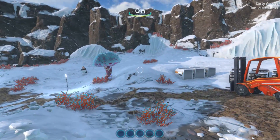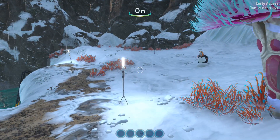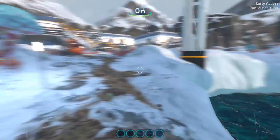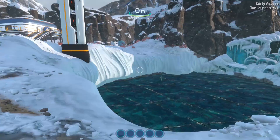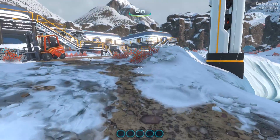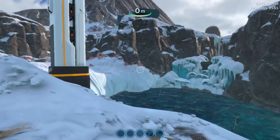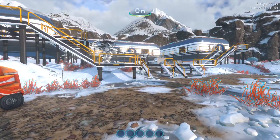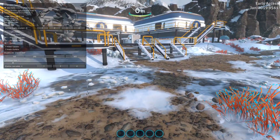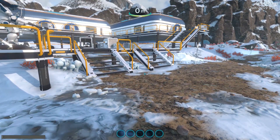If you haven't watched the trailer of Subnautica Below Zero, go and do that right now and then come back to this video because you will see a creature - big, huge, awesome. And to spawn it, it's a little bit of a tricky way. We need to access the console command. If you don't know how to do that - basically press F8, then press F3, tick that disable console option in the top left corner two times and that's it. You'll be able to access the console command.